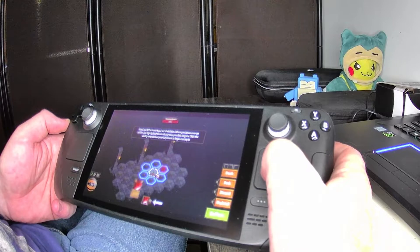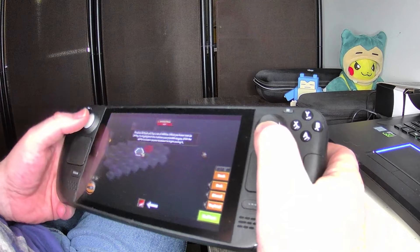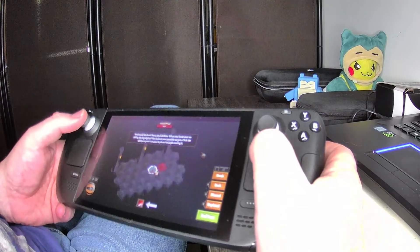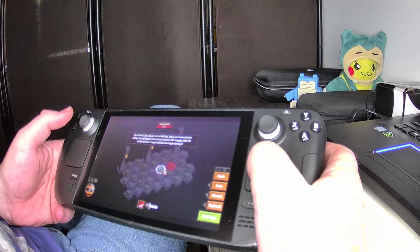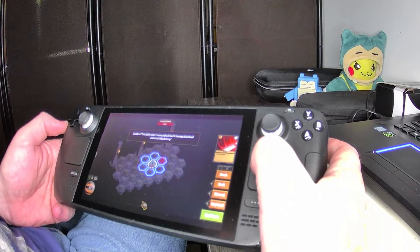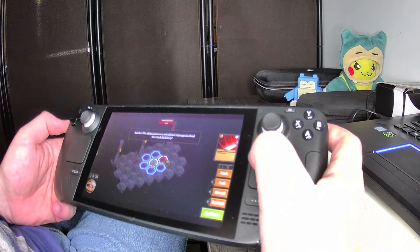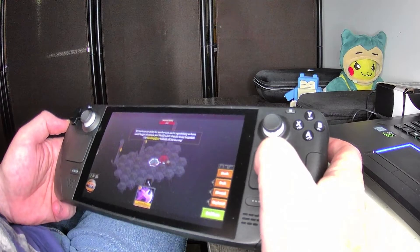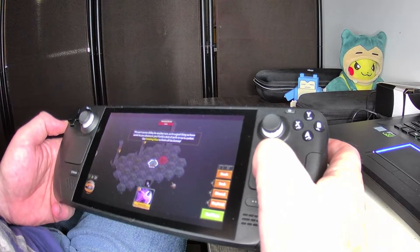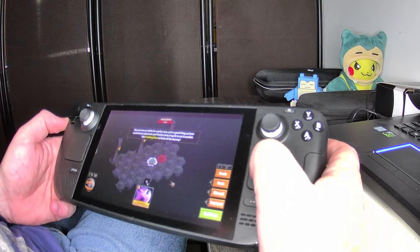The left joystick does move the camera — that's good. Let's go down here and select the strike. This ability costs one mana and will deal five damage. Go ahead and attack the dummy. Once you click on your card attack, I guess you click on your target. We can't use our ability for another turn, so it's a good thing we have cards. As you adventure, you'll build a deck of spells to use in combat.